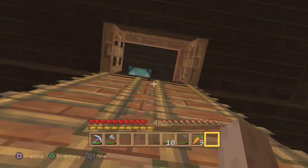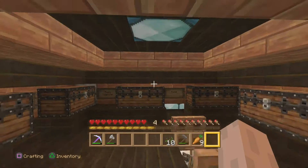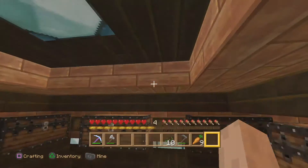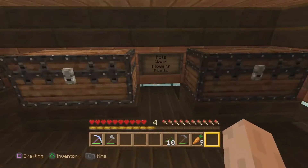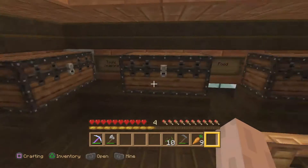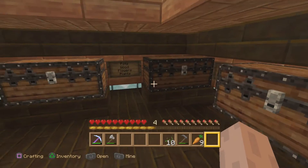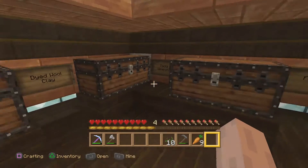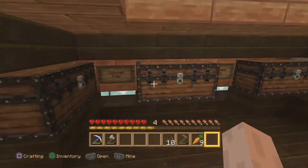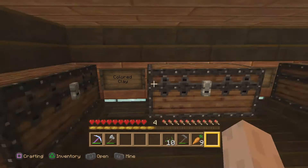You don't even need stairs for the upstairs since this is just a little attic — I just used a ladder. Up here I used sea lanterns, not glowstone — same difference. What I did was run the sea lantern all the way around and then put slabs out, which gives just a little sliver of light on the outside and inside. It gives nice lighting without having to place a bunch of ugly torches.